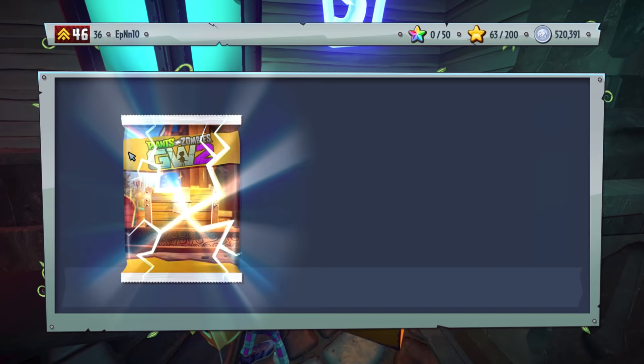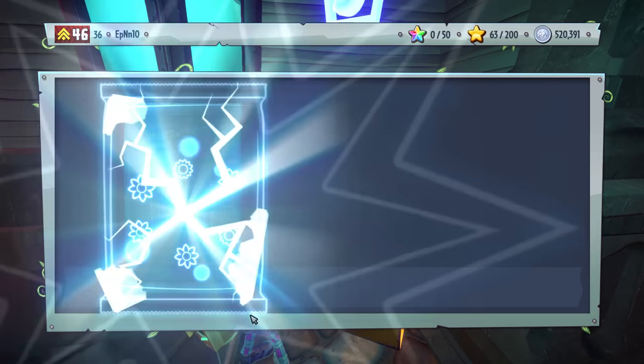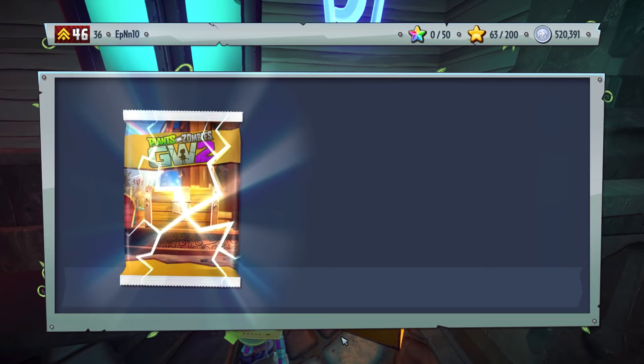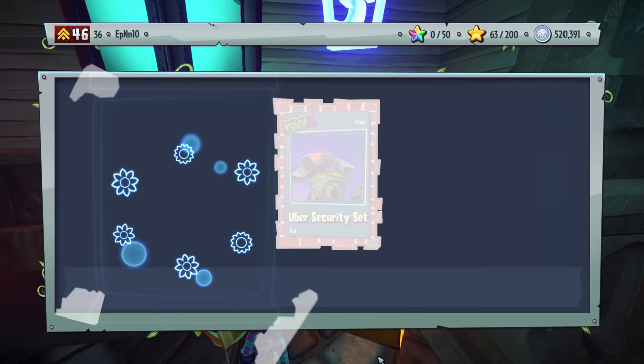We got the Zombie Flick Set. We're opening from here — going Yellow, then Blue, then Red. The only reason I don't have a Red Pack here is because I opened one a long time ago. We got an Arcade Set and the Mailman Set. Now let's start opening Yellow. We got the Knitting Club Set. Let's open up this one — Uber Security Set and the Detective Z Set.